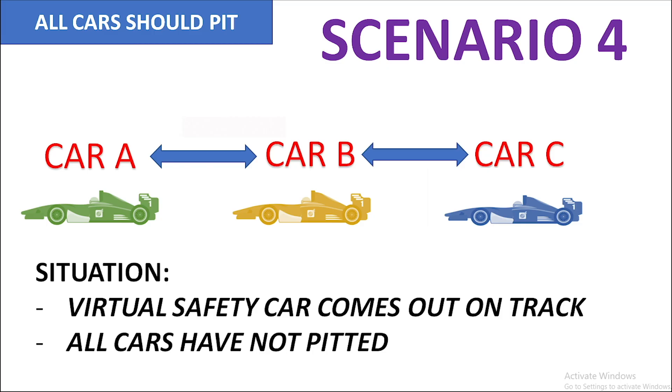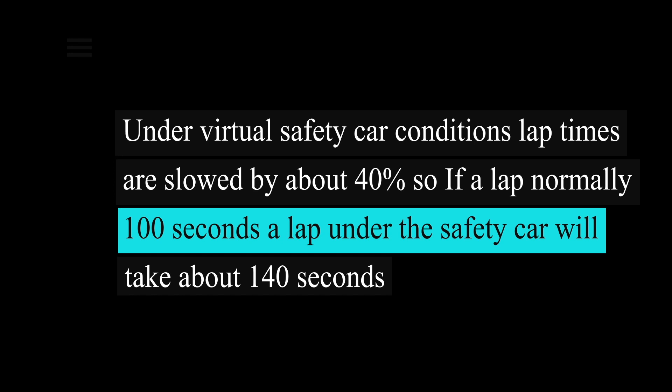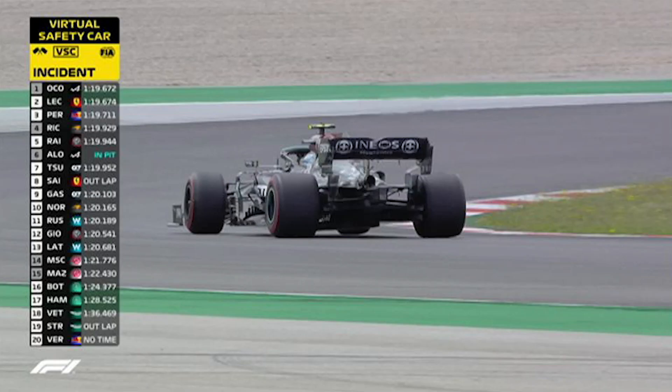Now let's return to the first scenario, but with a virtual safety car. Cars A, B, and C are racing under normal conditions and all three cars have not pitted. The best strategy again would be for all three cars to pit. Under virtual safety car conditions, lap times are slowed by about 40%. So if a normal lap takes 100 seconds, a lap under the virtual safety car will take about 140 seconds. It is important to note that cars do not get bunched together.